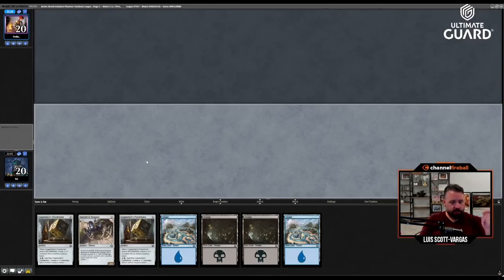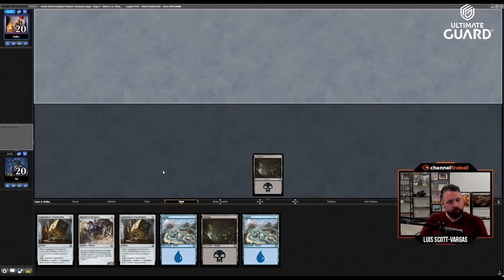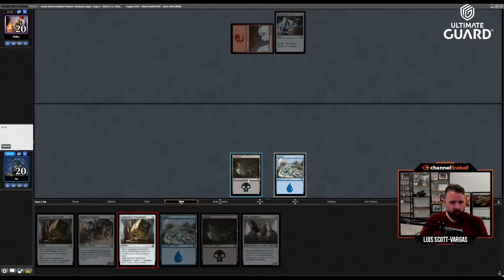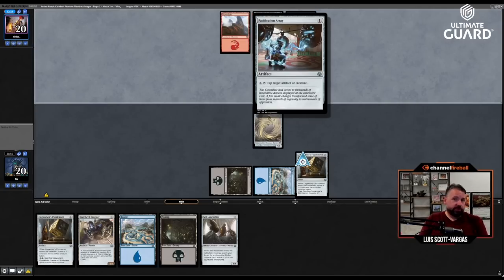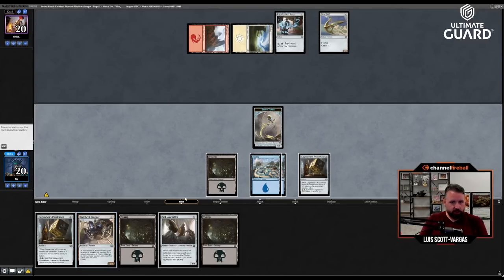I'll keep this hand — turn-two Puzzle Knot, turn-three Dragster, turn-four Puzzle Knot. Hopefully draw some improvised cards or Gear Seeker Serpents. Two mana to tap an artifact or creature — that's not a big deal in the late game. In the early game it's not particularly strong, but tapping something down is strong.